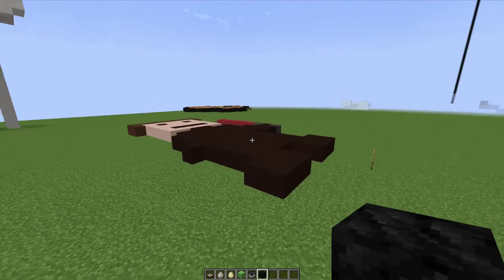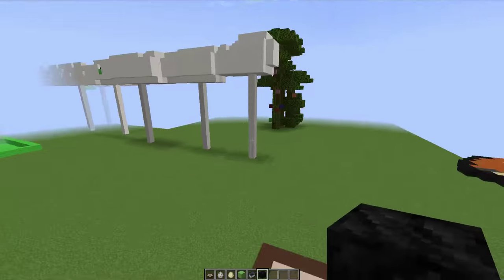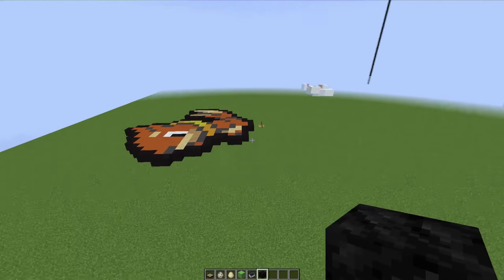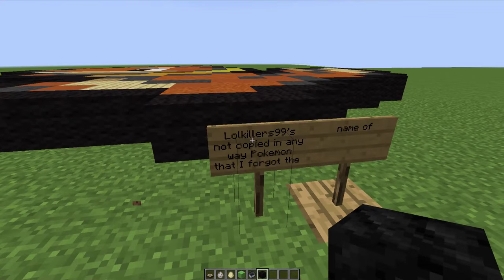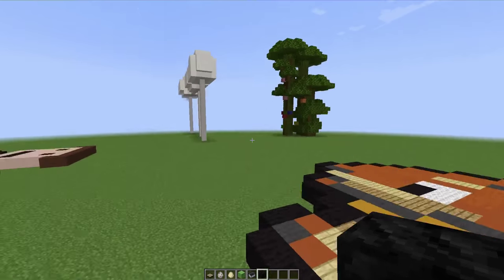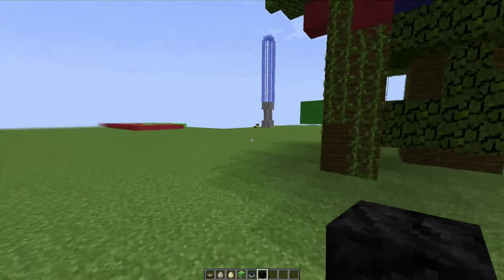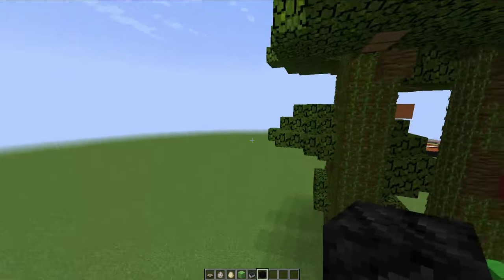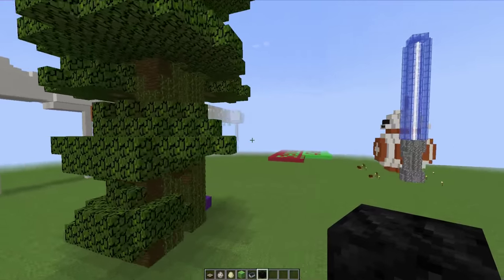I made this one — it's a really dopey Star Wars character. And then we'll check out this thing last — that's the last thing I want to do. Another Bleasel, but this one was not made by me — this one was made by Law Killers 99. Law Killer 99 is not copied in any way — it's a Pokémon that I forgot the name of. Good job. And here are some jungle Christmas trees.